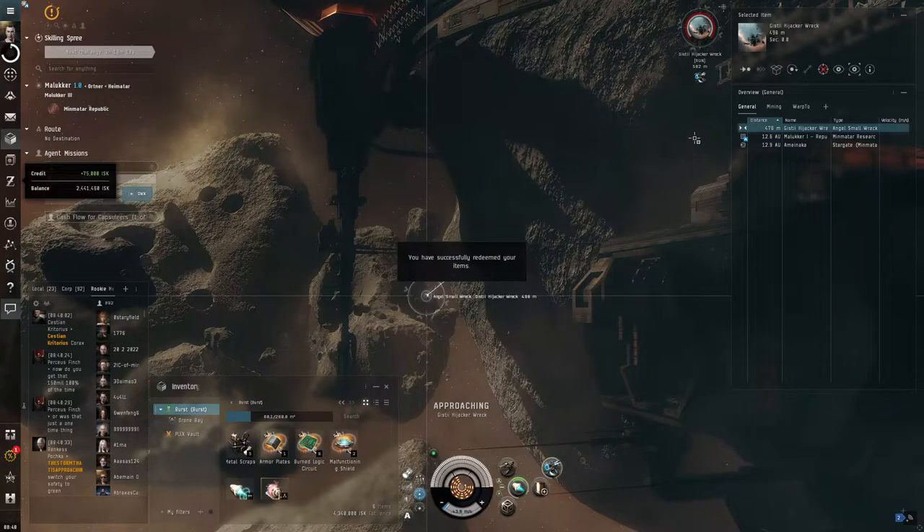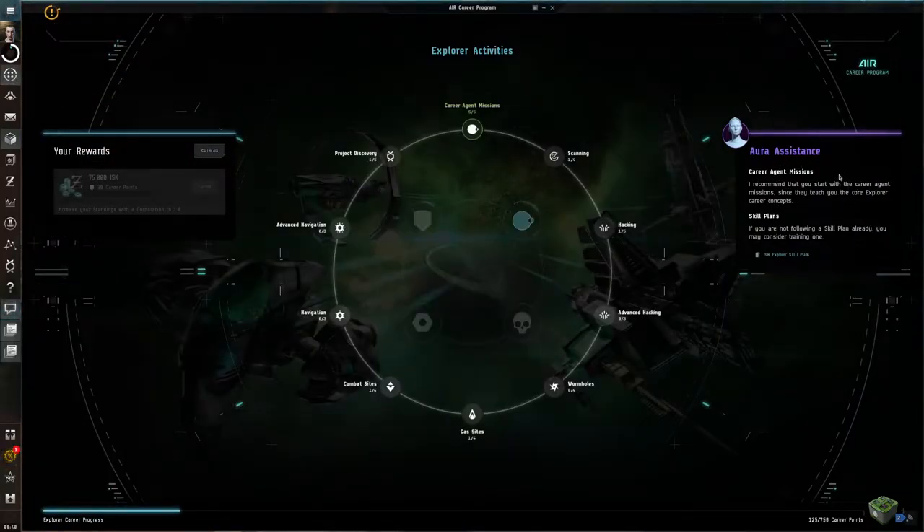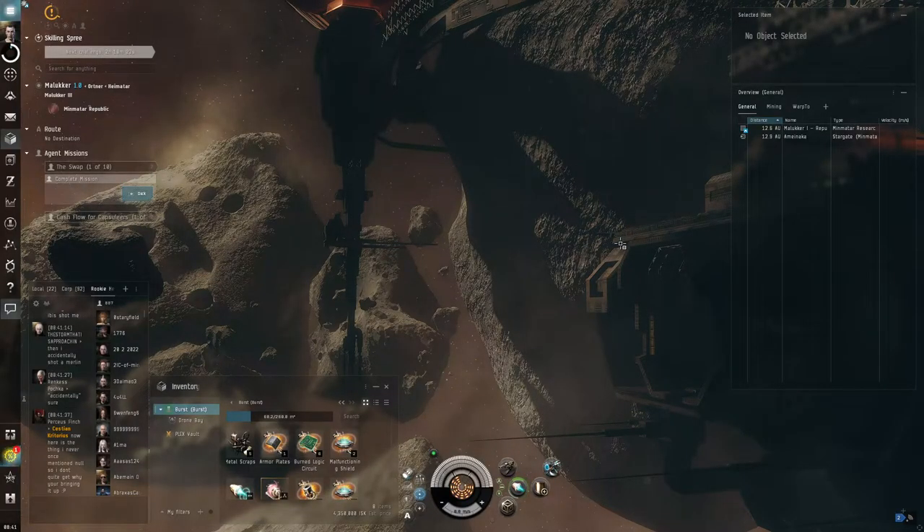Increase your standing with a corporation to 1.0 - sweet, we are popular. That gives us some more ISK. This NPC advisor over here does have some decent advice. I'm already familiar with the skill plans, but feel free to click on that and get her advice. When they first implemented this, it would give you a mission to go start a career mission, but it was bugged and you couldn't complete it - so on one of my other characters I still have that mission sitting there unable to turn in. And we are done with the salvage.